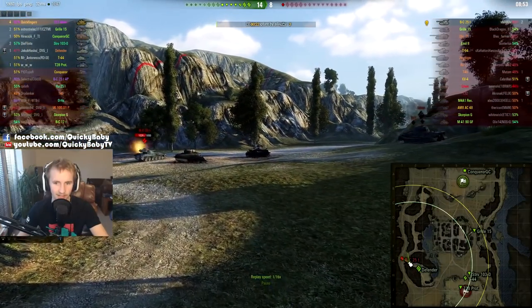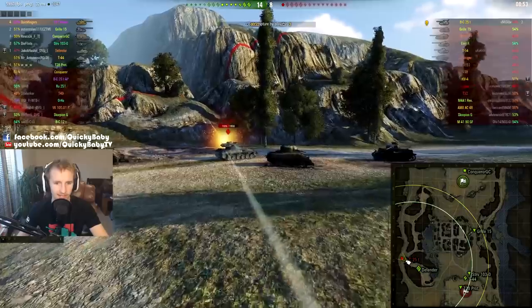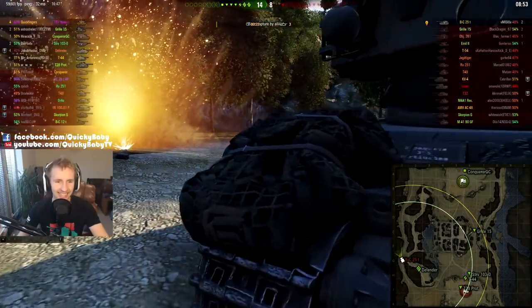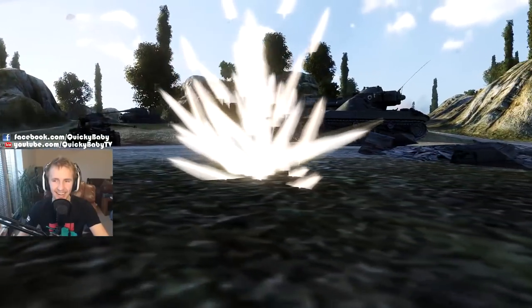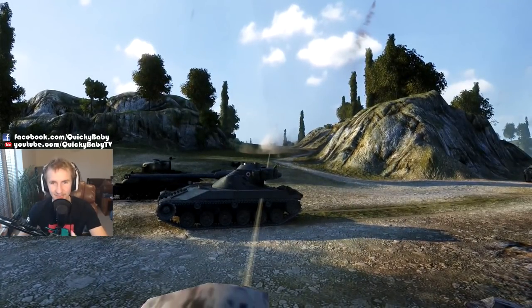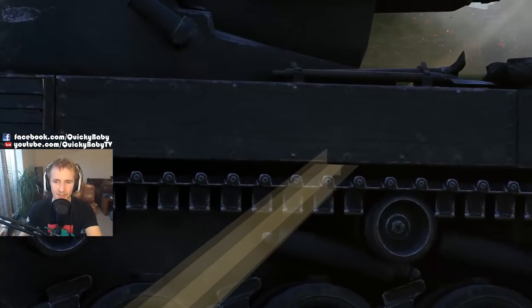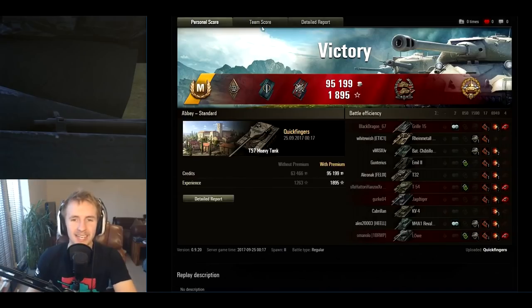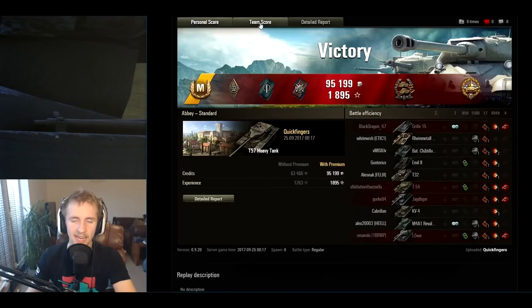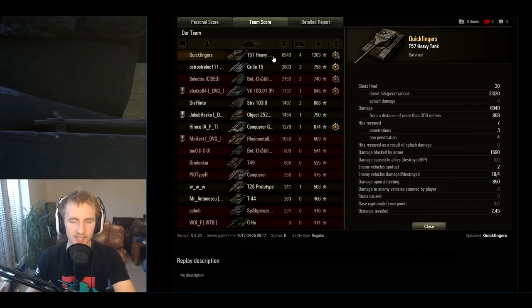Moment of truth — let's see exactly where those shells went. We'll slow it down 16 times. The shell fires... there's the tracer... oh you're kidding me, it's a ghost shell — it just passed right through the Bat-Chat. That brings whole new meaning to when your American commander says 'that one went right through.' The blind shots also missed, so we finished just shy of 7000 damage. That was enough for a High Caliber and a Confederate medal for killing six tanks subsequently finished by our allies — which makes the ghost shell even more frustrating since it would have put us just over 7k.